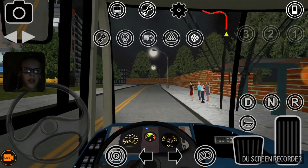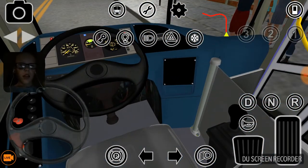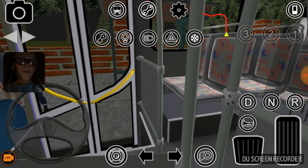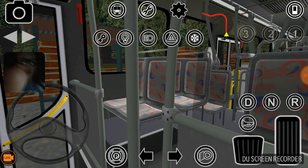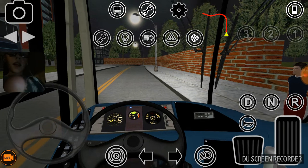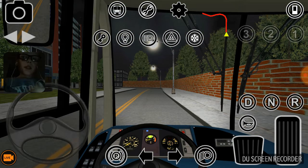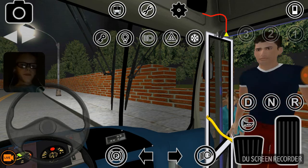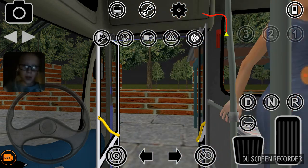I didn't show you guys inside the bus, so let's look now. You can see the Arriva-like colors and the Arriva seats. The only thing is they haven't got the yellow handrails, and it's not exactly the skin from where I'm from — it's more like an Arriva Sapphire skin.